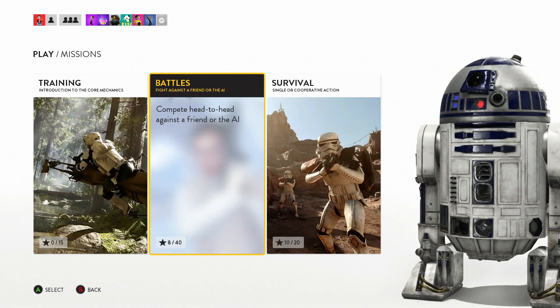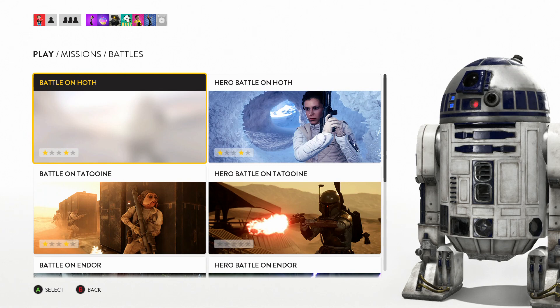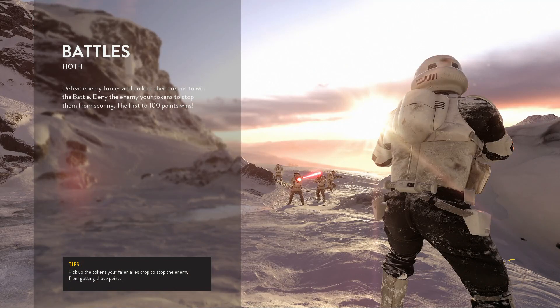Hi there guys, it's JeffzoPet here and today I'm going to do a walkthrough of how to get the collectibles and the battles for Battle of Hoth. You do this on normal, and I recommend doing it on normal because you have to just run around and then you have to win the round as well. The reason I'm showing this is because these things are not easy to find if you don't know where to look for them.